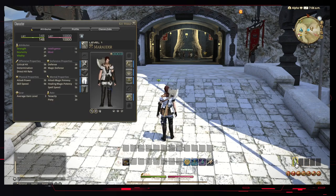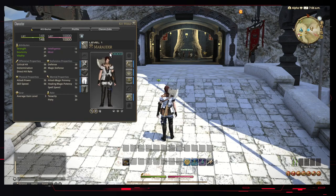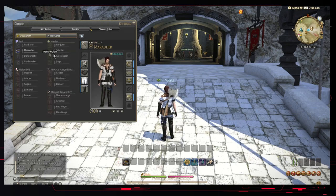Over here we've got these icons. This icon, also bound to C, will bring up your character armor and stuff. If we go to Classes/Jobs, you can see all the jobs that we can play. Quite overwhelming, but you can stick to just one until you get really good at it. If you're not enjoying that job and would prefer being a mage or a warrior, you can change it and unlock them by just going to the respective trainers.